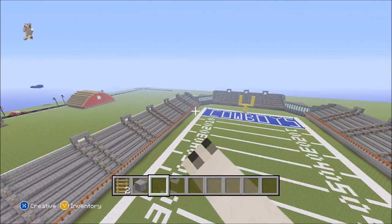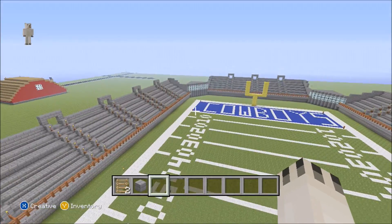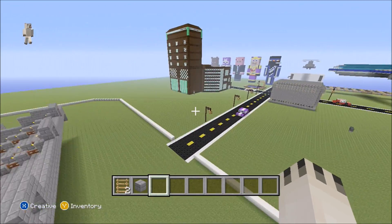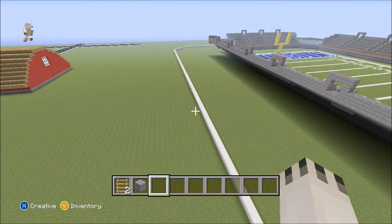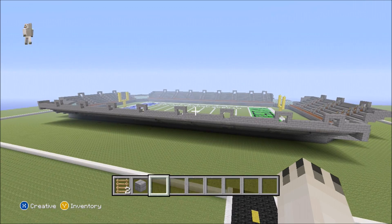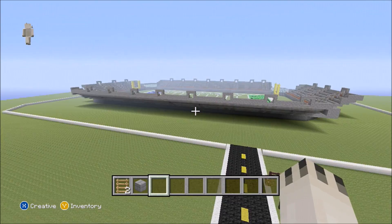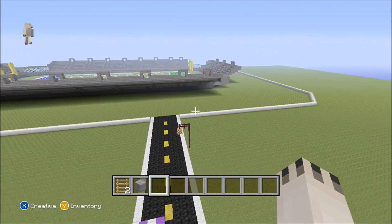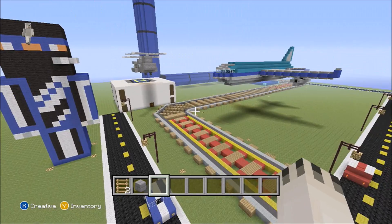We've got the visitors' section and the Dallas Cowboys. I was trying to add a little star in the middle but I don't know how to make a star, so I didn't even try. I was thinking about making a giant dome out of quartz blocks, but it would make the field too dark and too many bats would spawn. Still thinking about it — might make that area where the parking goes.